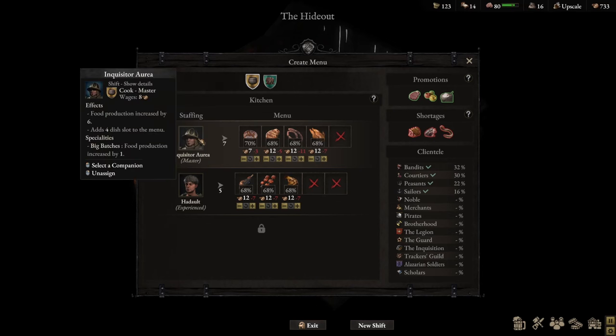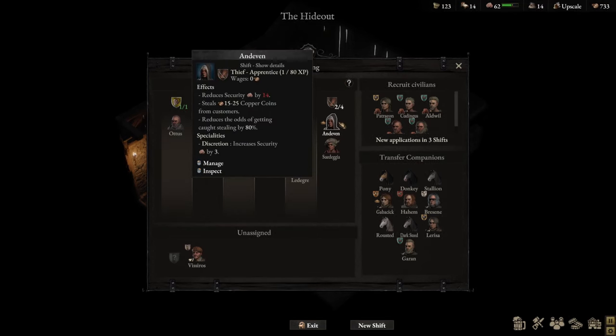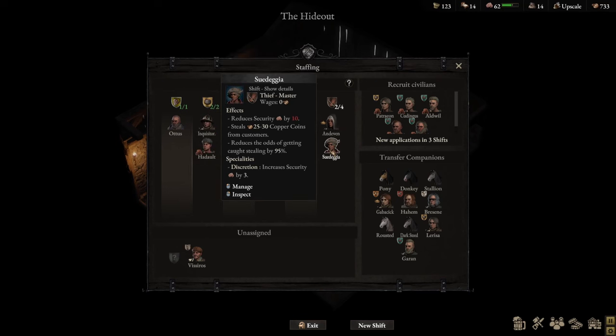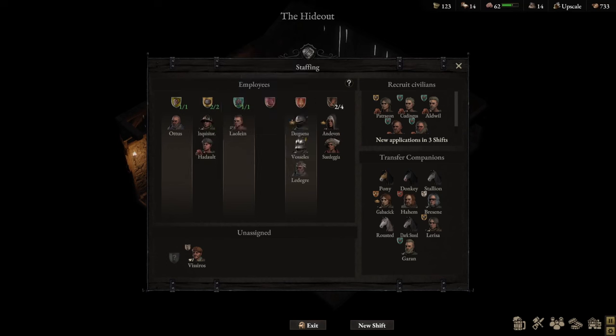So the difference in proficiency level does impact how effective they are in their roles in the tavern. Another example: let's look at thieves. Let's assign Endavan and Sudigea as thieves. Endavan is an apprentice thief; Sudigea is a master thief. You'll see that Sudigea reduces security by 10, steals between 25 to 30 copper coins, and reduces the odds of getting caught by 95%. For Endavan, who is only an apprentice thief, he reduces security by a lot more — by 14 — only steals between 15 and 25 copper coins, and only reduces the odds of getting caught by 80%.